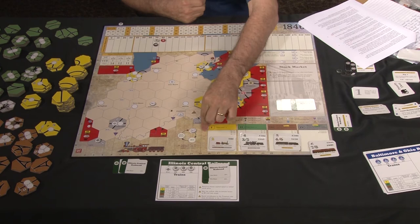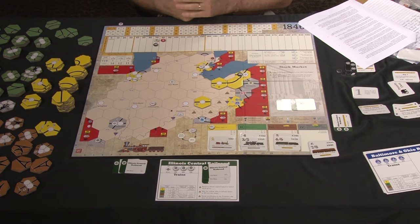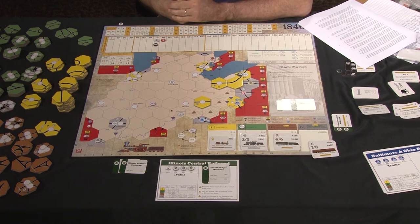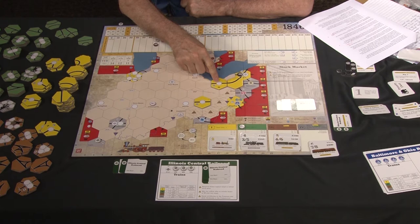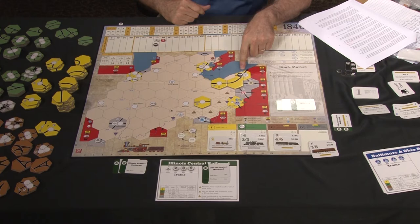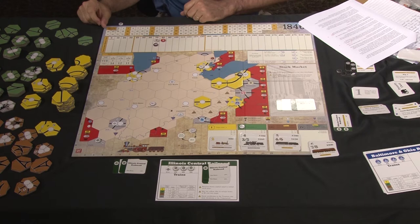While in phase one, you may only use yellow tiles, and you may place two per turn. Once the game moves to phase two, green track becomes available and you can upgrade track. To upgrade, you remove a tile of one color and replace it with the next color, or you take a hex with pre-printed yellow track and place a green tile there.